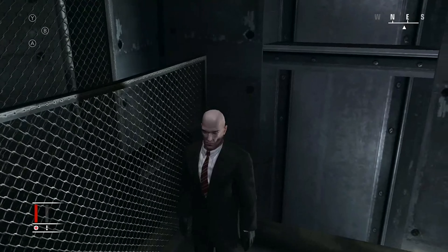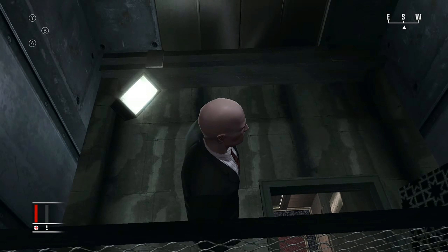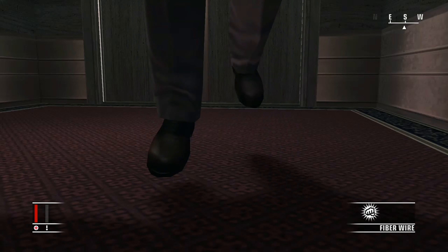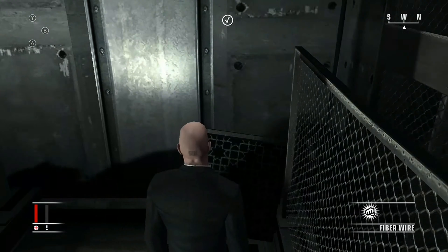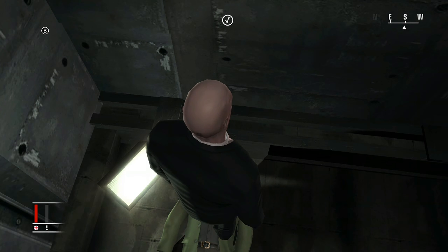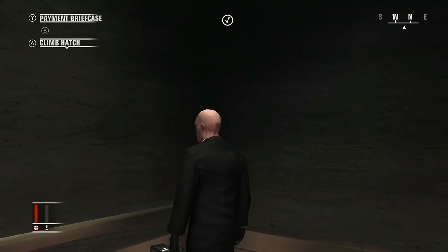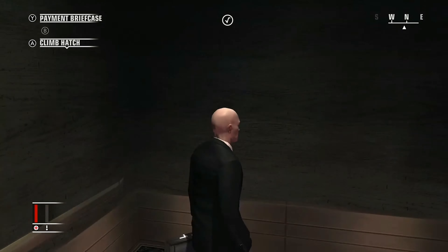The first target is making his way to the elevator right now. When he gets in, you can take him out, but I recommend you wait for the elevator doors to shut and then start moving. Get your fiber wire out and take him out once the elevator doors close — you're pretty much good to go. You do not need this guy's disguise. Go ahead and pick up his room key and the payment briefcase, and we're going to head back down to the lobby.